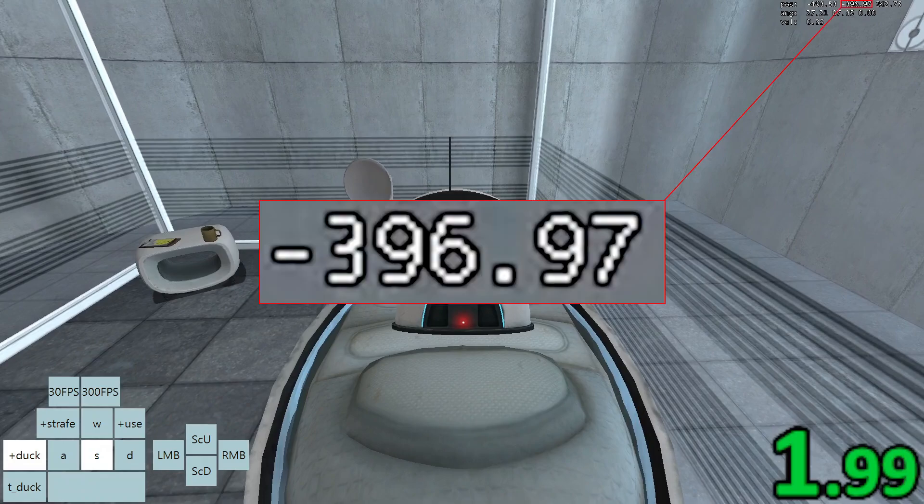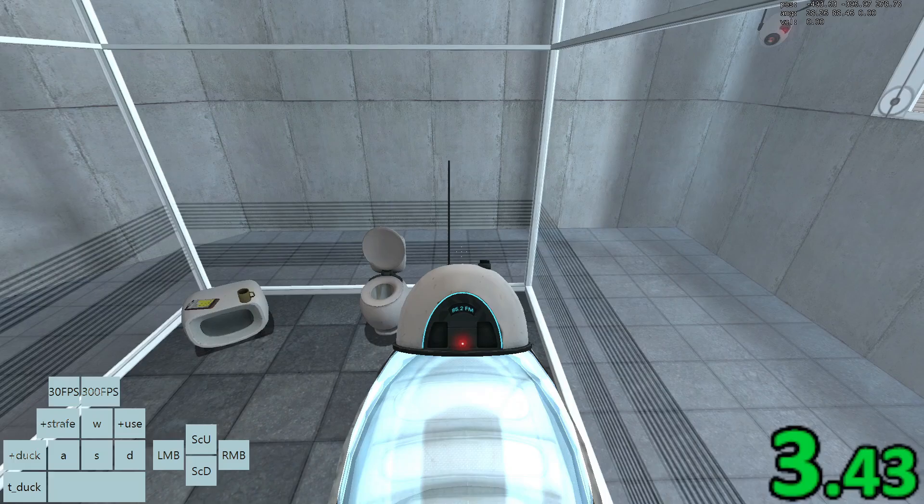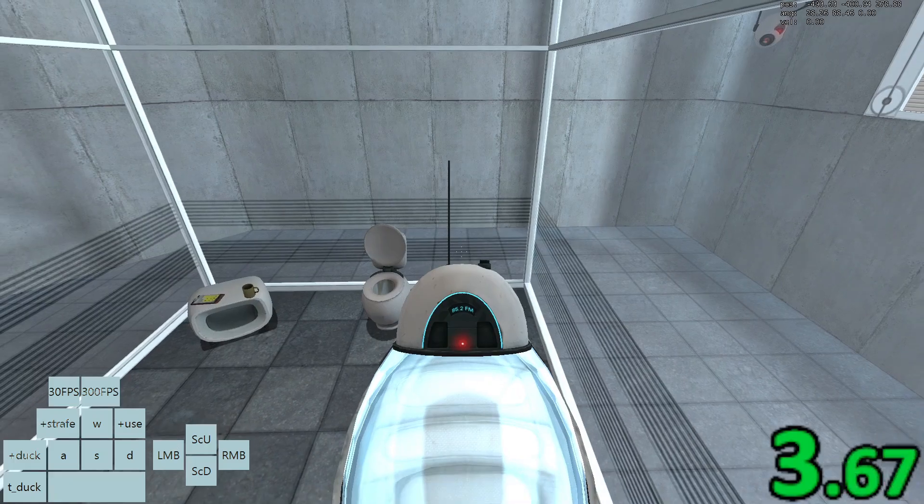The Y position in showpos should say negative 396.97. Let go of crouch before the doors start closing. When the doors are fully closed, press jump exactly once.